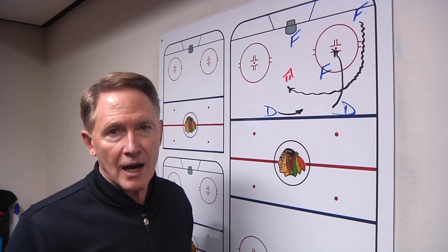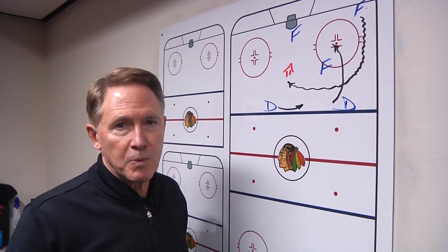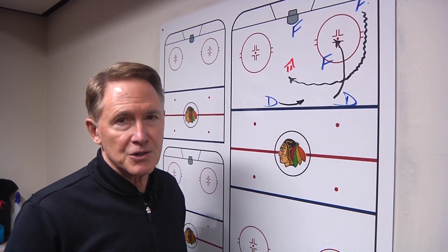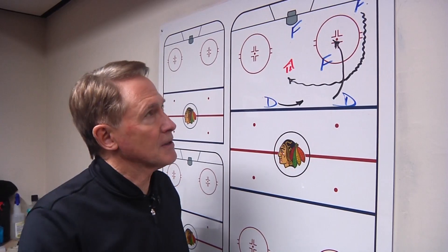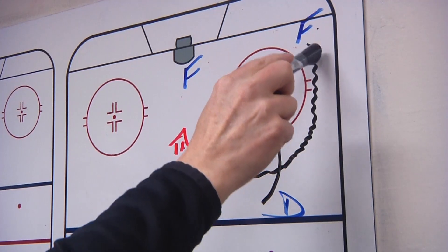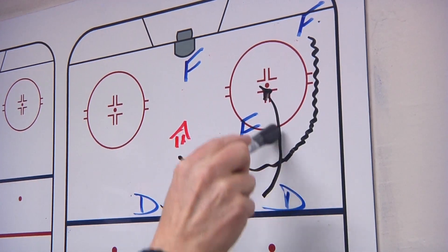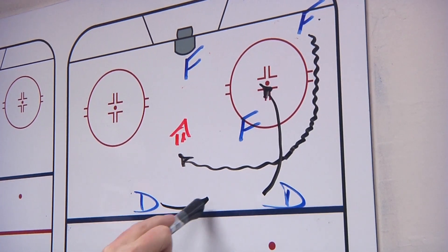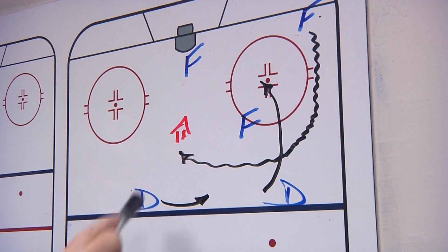The next concept is a high roll play. So instead of a corner cycle, we're doing a high roll play where you cycle over top of the circles, and one of your defense slashes in to create room and space. The first forward, instead of cycling in the corner, carries the puck over top, the defenseman slashes in, the other defense covers up for him defensively, and then you can shoot or make a play.